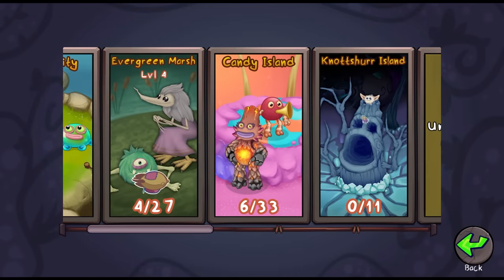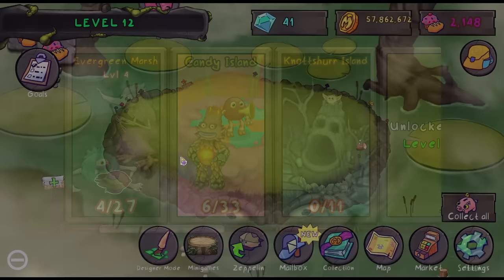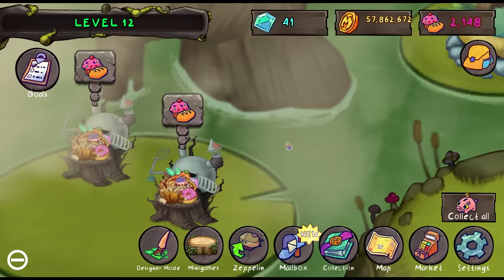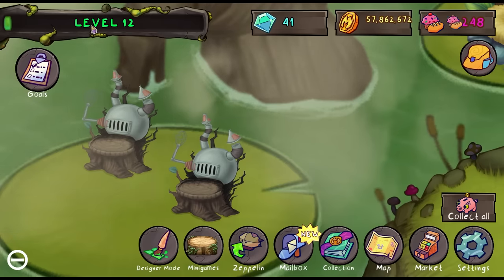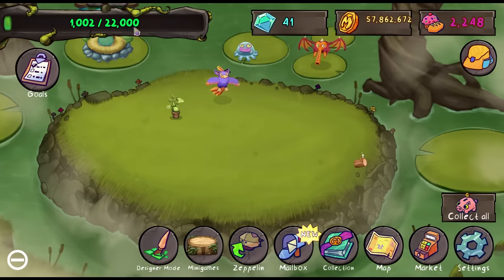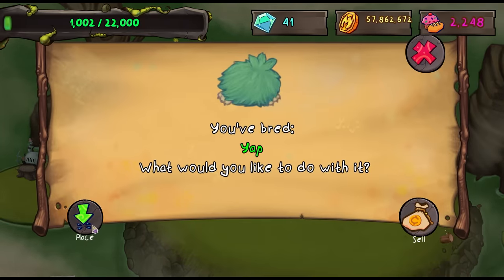Just because we can't do anything else on Not Sure Island, it doesn't mean we don't have more to do because I do have something pretty important — I have food. So I'm going to collect this food. I don't know if the food gives XP, I hope it does. It does, but it gives basically none. Hopefully Yap will give more, so let's click on Yap and place him on the island.